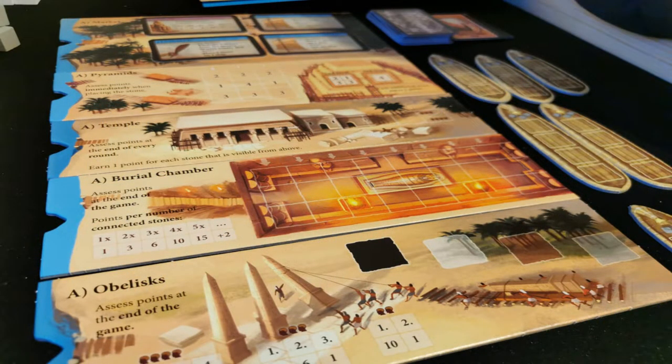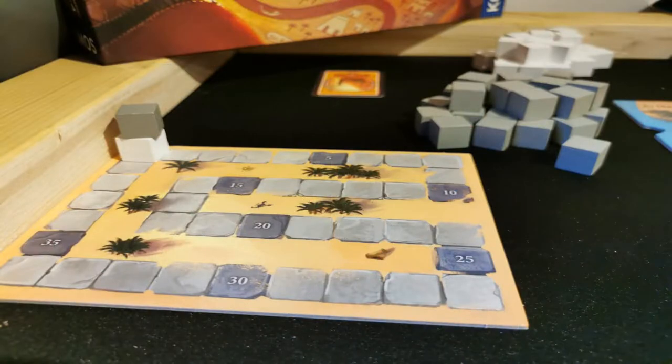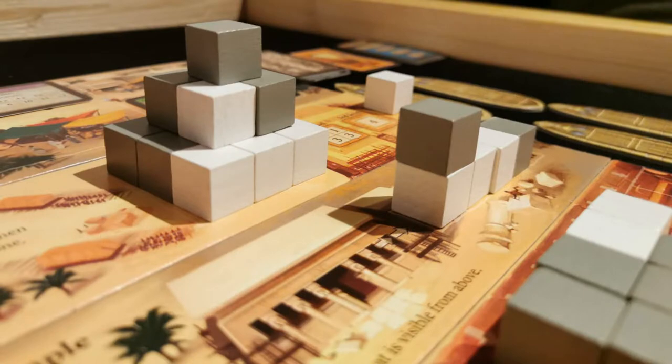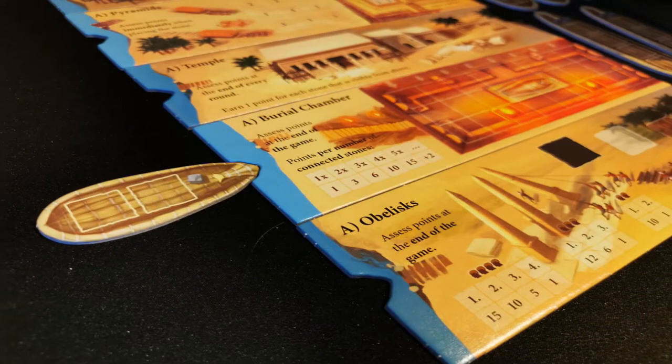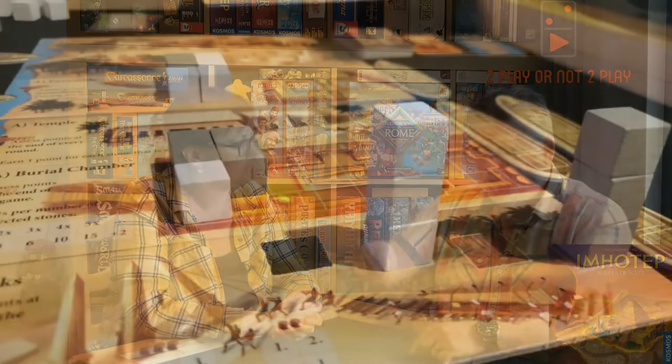Imhotep has a variable setup board — two different sides giving different games — and there's an expansion with even more boards. You're placing big granite or marble blocks onto a boat, sailing up the Nile, trying to build things like a burial chamber, obelisks, and pyramids. Different points are awarded for different ways you build. Very simple but there's quite a lot of take-that in it. You fill a ship with your colored stones aiming for the pyramid, but your opponent can redirect the ship to the tomb so you score somewhere you didn't want. Very clever and tactile. Really satisfying to build your obelisk — looks like an obelisk, amazing theming. Works well at two. Number 6, Imhotep.